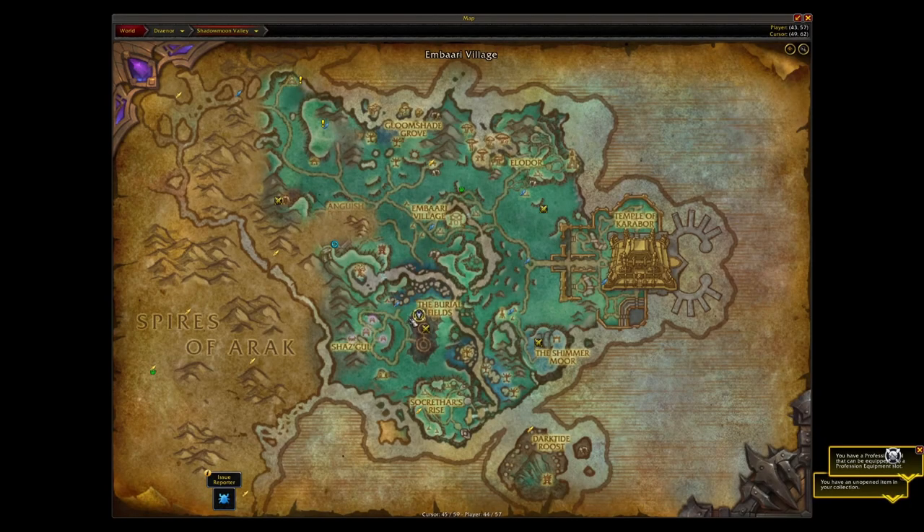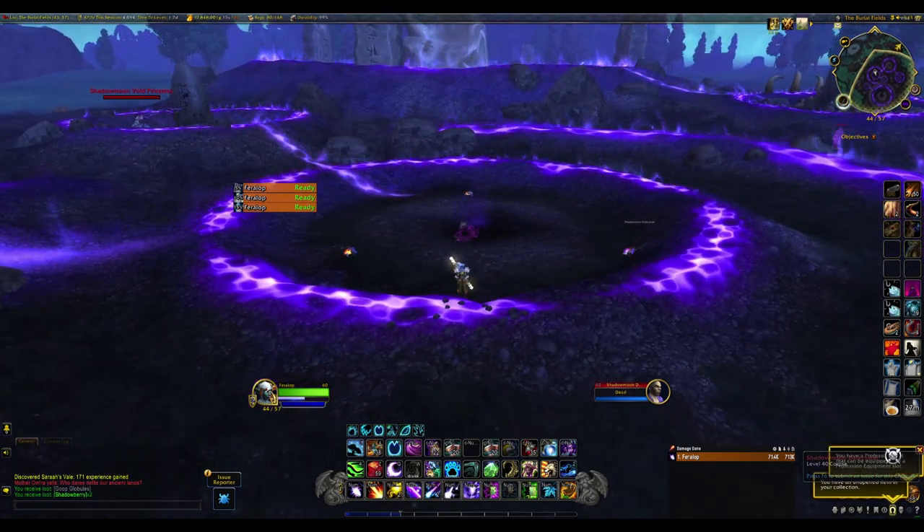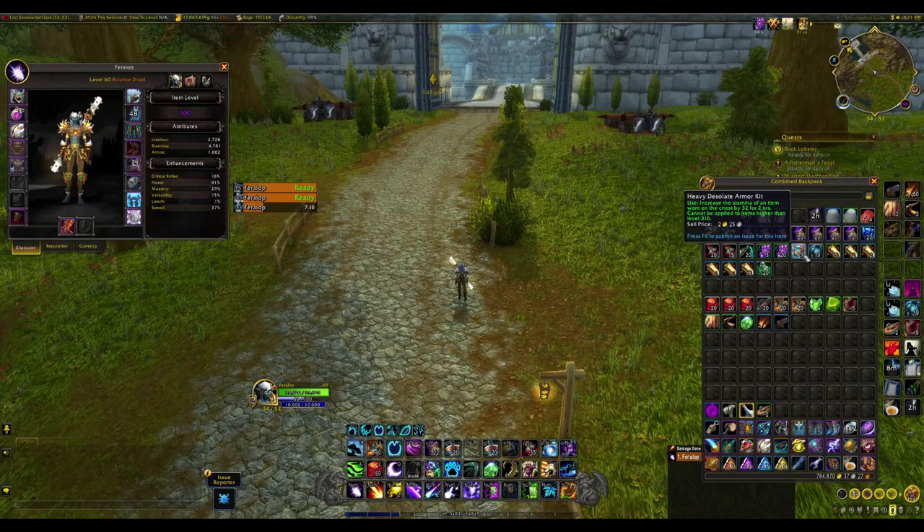Desolate armor kit gives a bit more stamina. The Shimmerscale Diving Suit is nice for areas where you need to swim. I also have some generic Shadowlands enchants in case I get an upgrade in later zones. Speed potions only work at level 60 and aren't as strong as the light food potions from before, so they're not super useful — maybe in a cave — but those cover the main gear consumables.